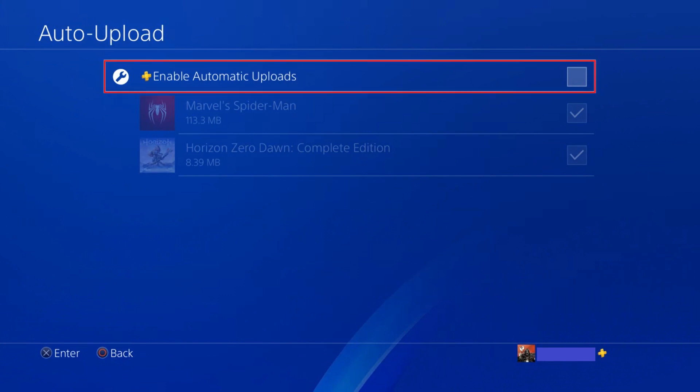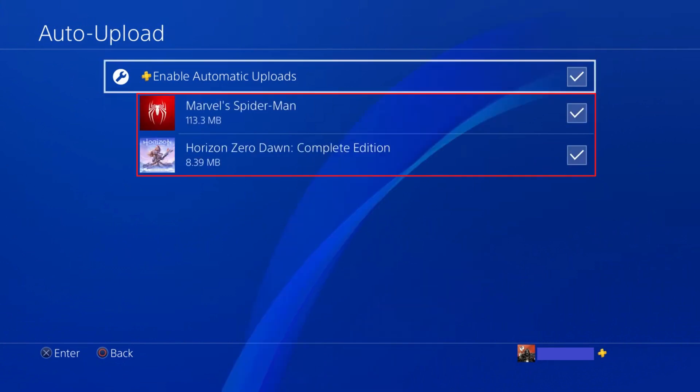Step 4. Click to place a check mark next to Enable Automatic Uploads, and then tap to place a check mark next to any games you want to automatically save the game data for. The data for any PS4 games you select will be automatically saved to your online storage cloud whenever your PS4 is turned on or in rest mode.